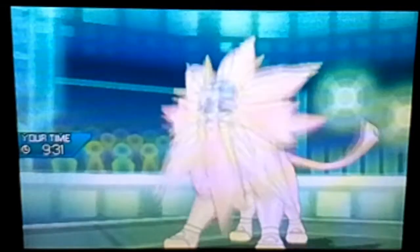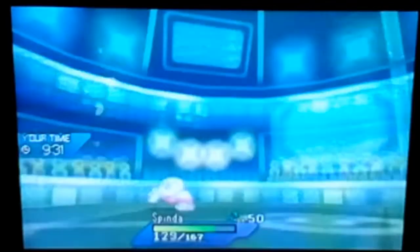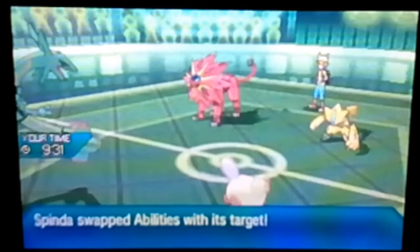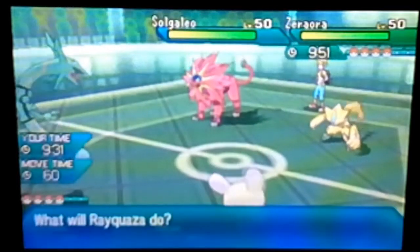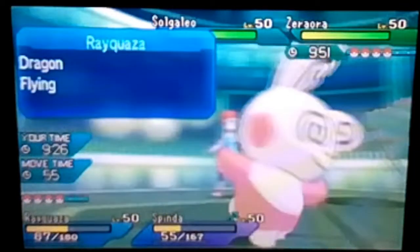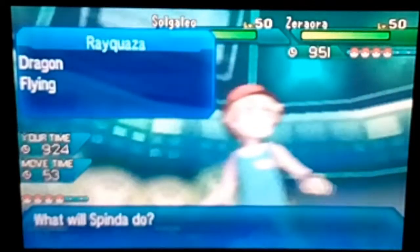Solgaleo — it depends on what it does. If Solgaleo's Sunsteel Strike hits the Spinda we're fine; if it's not the Spinda we're done. Okay, it is the Spinda, but Spinda is bulky. Spinda is going to Skill Swap. That's it — that's the strat right there, and then what they don't expect is the V-Create.